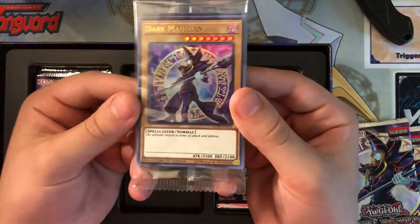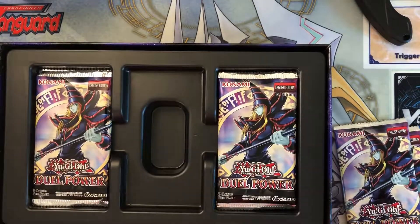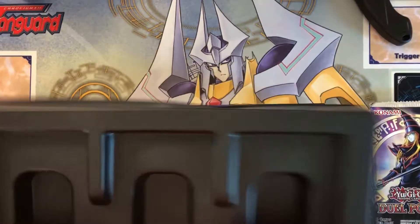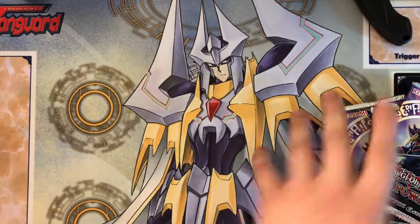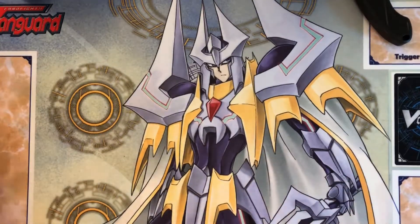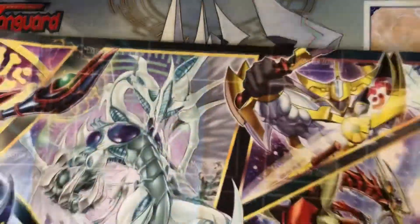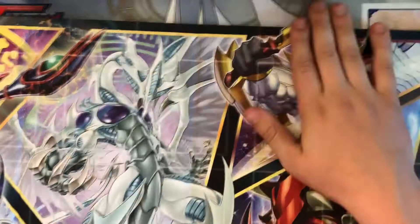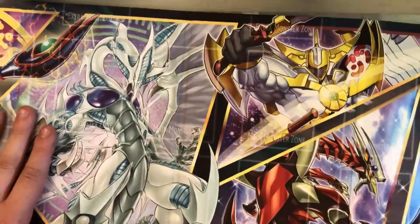We do have the promo pack, which I'm not going to open in the video. If you guys want to see someone open it, like watch someone open a case, they'll probably open the first one. Also we get this mat — it's actually really heavy. I might use it when I do Yu-Gi-Oh openings because this is a Vanguard mat. It's small, but I guess I'll use it for this video.